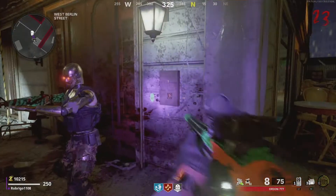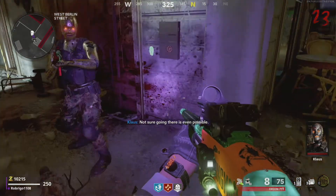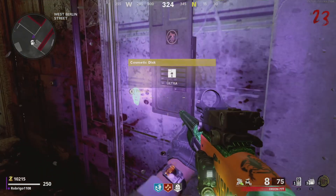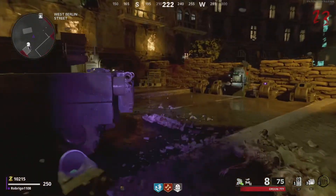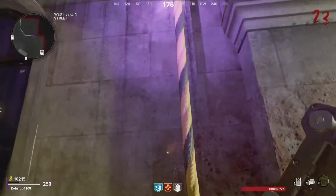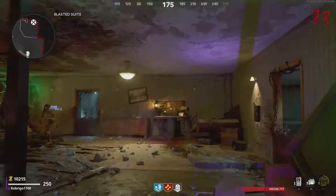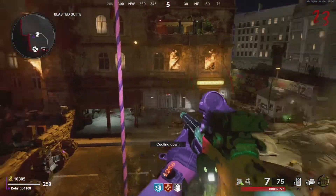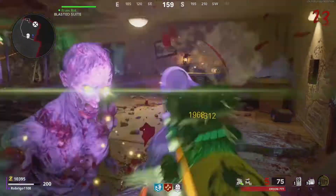Next, we need to find two key cards, and they are located in two of six boxes around the map. This is where that blacklight comes in handy, because next to two of these six boxes, we'll be able to use the blacklight to see if Klaus's face appears next to it. Wherever we see the face are the two boxes that have the key card inside.